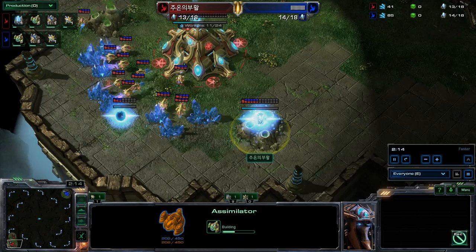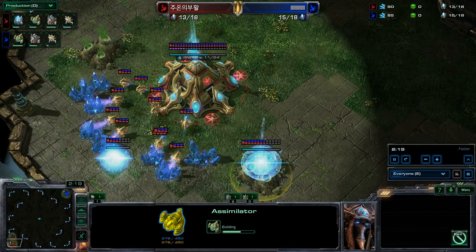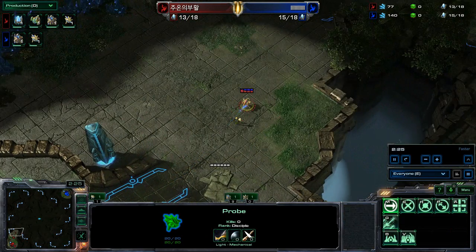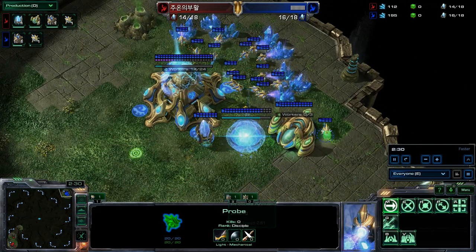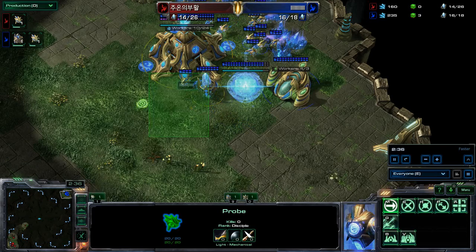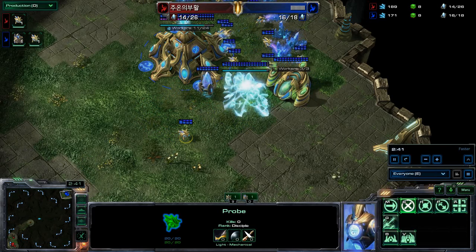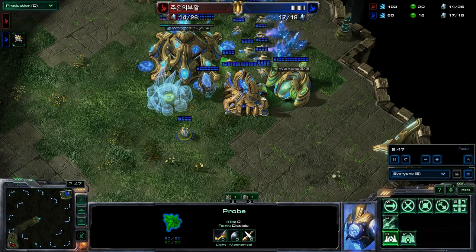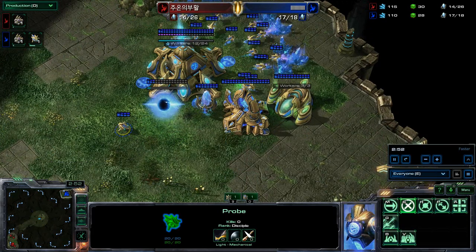Pylon going in the back, one gas for Symbols. He's going to move himself out of the base and look to search across the map to see what intel he can get. Meanwhile, Barcode is going to plant down the cyber core — and there it goes, so very well done. We have gateway into cyber core for Barcode. Symbols, in the meantime, is doing the same thing, putting the cyber core on the outside.